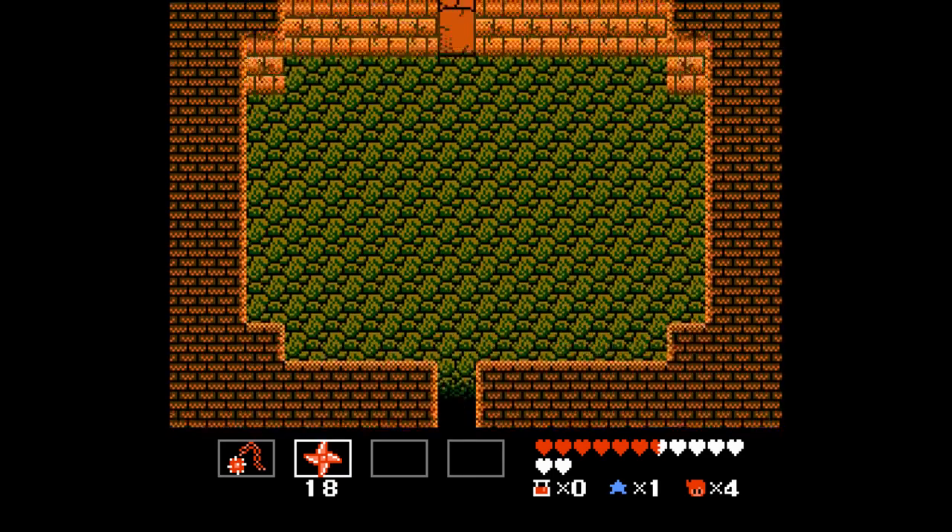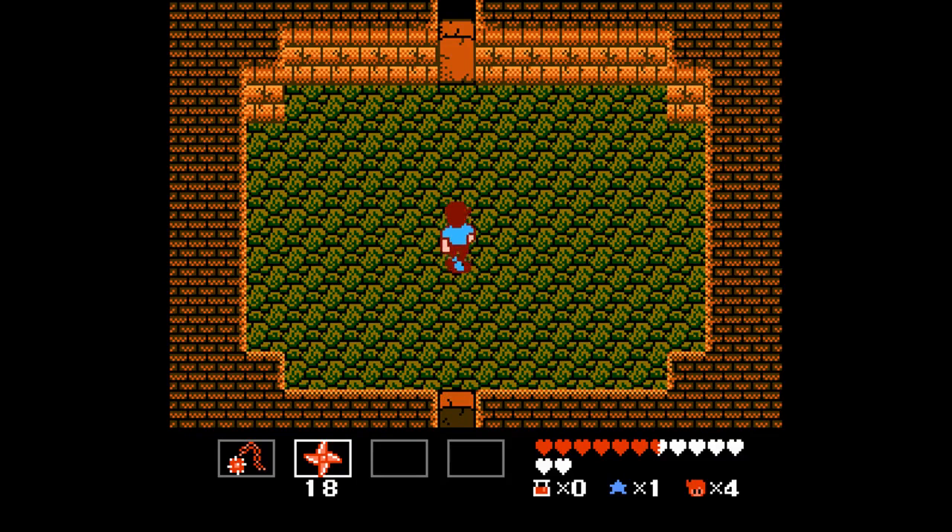Let's head in here and take these guys out. I think the asterisk is actually the best way to take out these guys. There we go — it does kill them in one shot, plus you can stay out of their line of fire. That was close. Definitely one of the more clever weapons in the game, I feel.